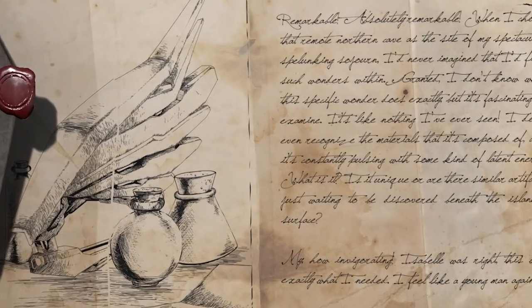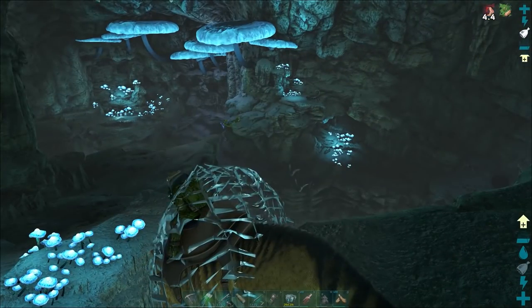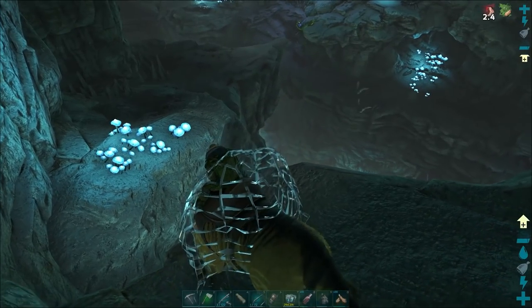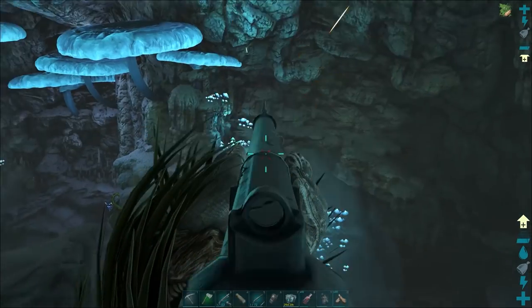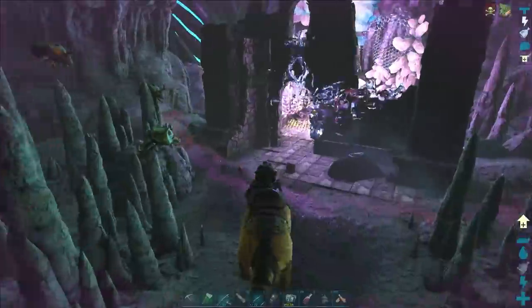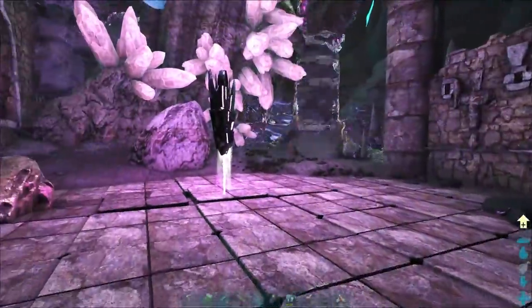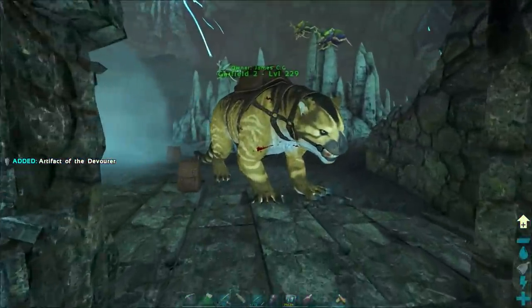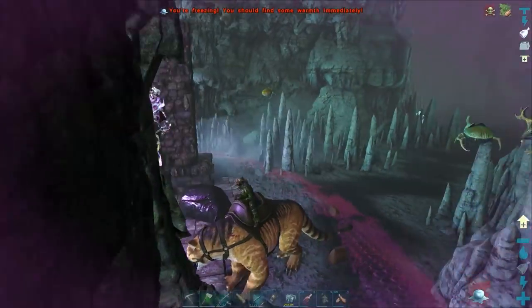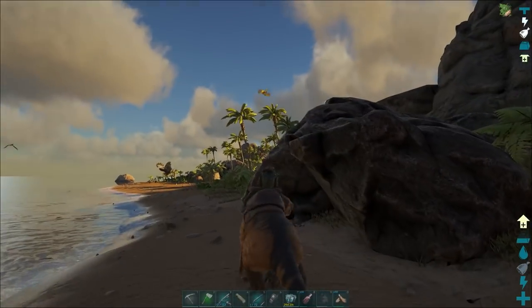He talks about spelunking - it's the only one I can think of that you have to dive under the water. I'm just going to drag these onyx over towards us and clear some of these out with the shotgun. I didn't find anything in this cave this time round, but I'll grab an artifact while we're down here. So no joy in there, but we'll go and check out the Artifact of the Hunter Cave next. The sun's going down, so it might be a bit dark when we get there.